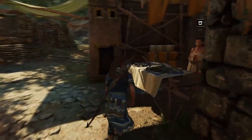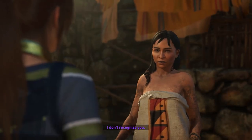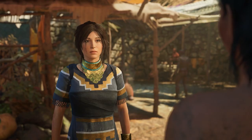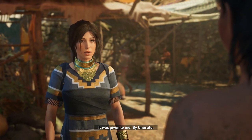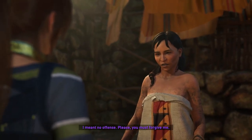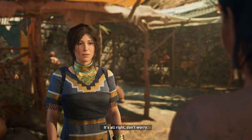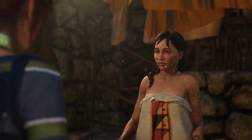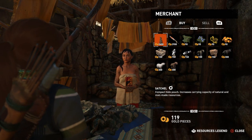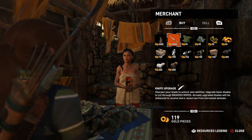These are all optional and not required for the story, but they do let you get to some treasure and things like that. The first one is here in the market — you just buy it from one of the stores. There are actually two shopkeepers here but she's the one you want. You pass by this area the first time you do a grand tour of the hidden city, so you'll know where it is. This is the knife upgrade — the cheapest one and the most obvious and easiest to find.